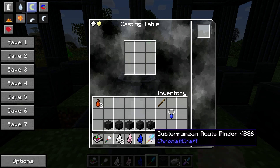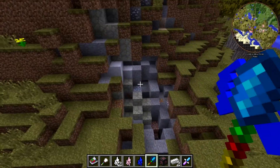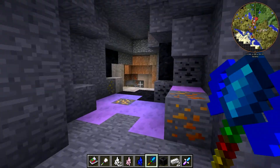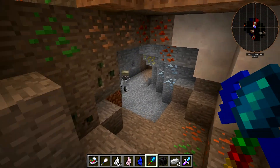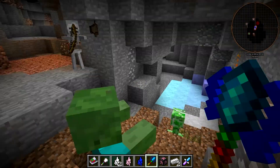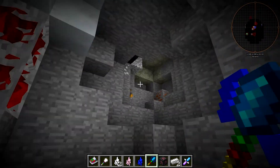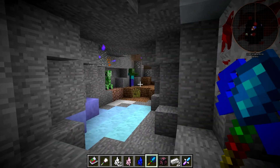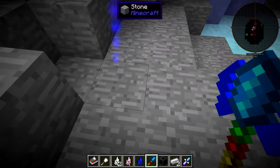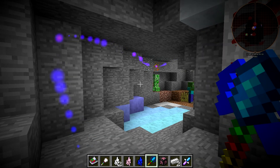Grab the Subterranean Route Finder, and now we need to go underground. There was a hungry aura node here that dug that out — I got rid of it so it wouldn't eat my terrain. So if we go down into this cave and right-click with this, what it's doing is it pathfinds the nearest path to the surface.